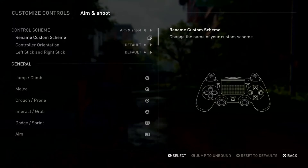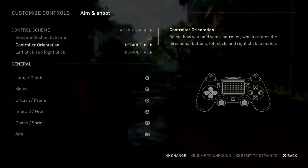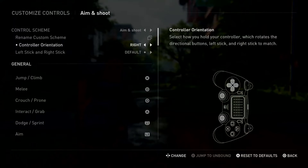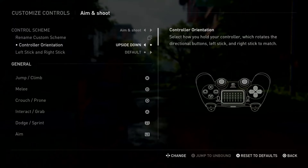Controller Orientation changes everything when you're holding the controller in a different direction — it changes every button direction. For example, you can hold it left, right, or upside down. I'm not sure who would want to use the controller like that, but if you are, you can use these settings to change the direction of everything.